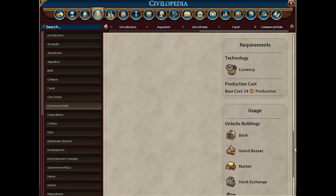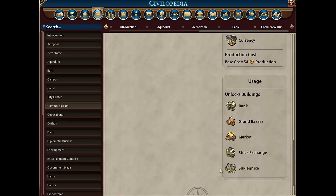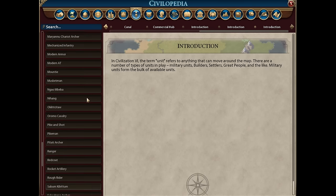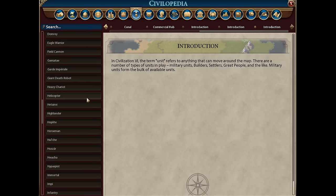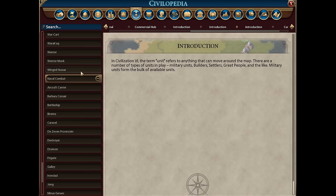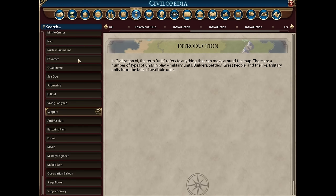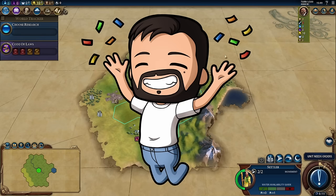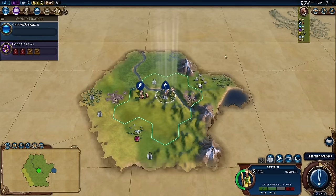There are also dozens of districts that all have their own specific rules and strategies to go along with them. Not to mention, each district has several buildings that can go within it. The amount of units in the game — the list just keeps going on and on. And that's why you never really stop learning Civilization, hence the reason the Civilopedia comes in awfully handy. So hopefully I didn't scare too many of you away and you're excited about the lifelong journey you're about to embark on with Civilization.